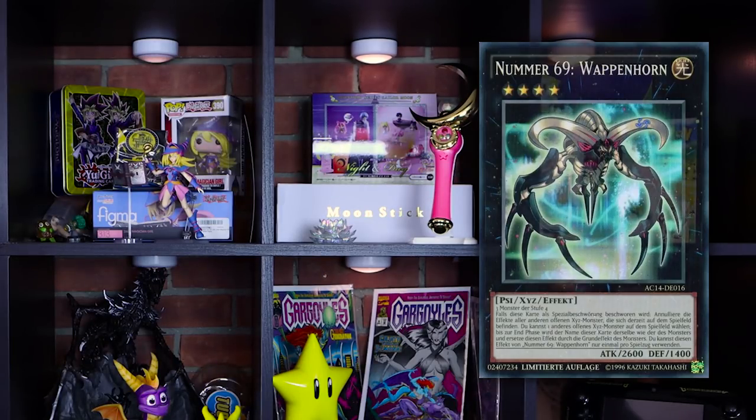Are you guys ready for this? The number one best card in this set — the actual number one is Number 69, Heraldic Crest. Just kidding — it's Spellbook of Judgment. This is one of the best cards ever printed. Quick play spell card, of course it is. During the end phase of the turn that this card was activated, add Spellbook spell cards from your deck to your hand up to the number of spell cards activated after this card's resolution. Then you can special summon from your deck one spellcaster monster whose level is less than or equal to the number of spell cards added. And it has a hard once per turn.